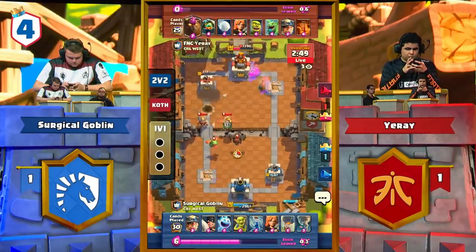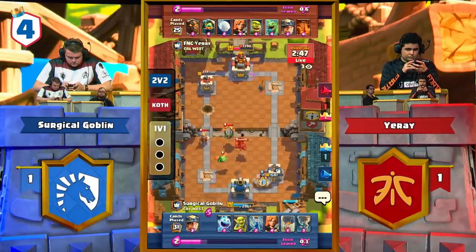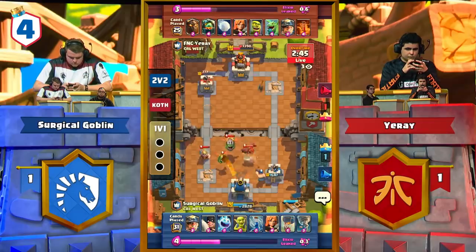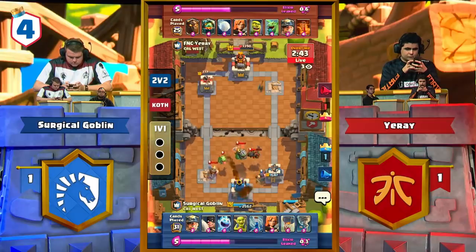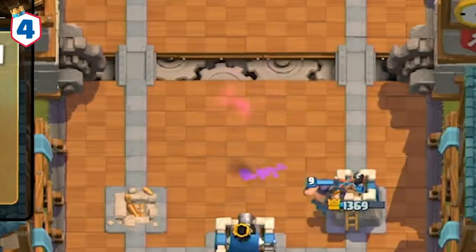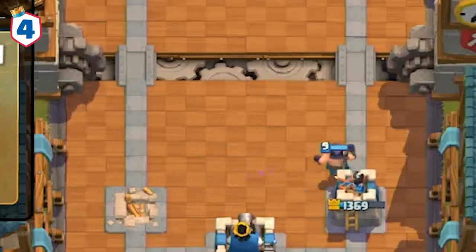In this match between Surgical Goblin and Yurei, we see an excellent defense by Surgical. Yurei has a Miner, a Baby Dragon, a Lava Hound, and an Inferno Dragon incoming on Surgical's side — a total of 18 elixir. Using just the Executioner with a tornado and a cheeky ice spirit, Surgical Goblin is able to incinerate Yurei's entire push, and the Executioner is able to walk away healthy, living until the very end of the match.